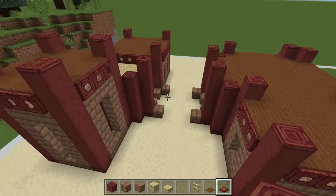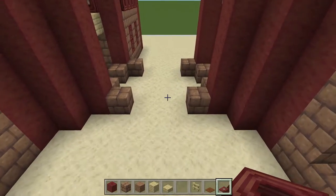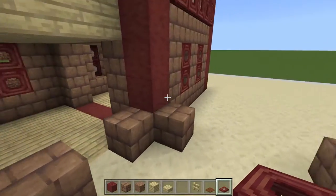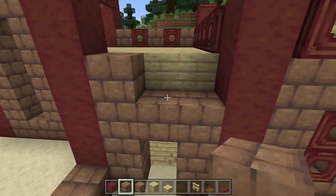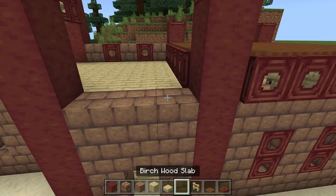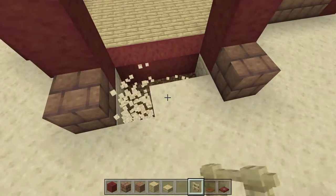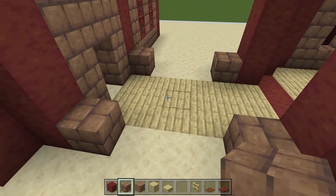All we have left for the basics of our structure is just this little portico right here — a little breezeway or walkway that goes between the two. We're going to start by building up the doors that go on each side. Come straight across here, leave that open — our door is going to go there. On this side it's going to stay completely open, and we're going to come in and replace the floor here with all of our birch planks again.